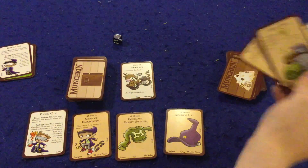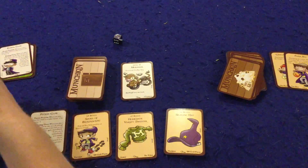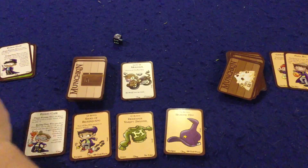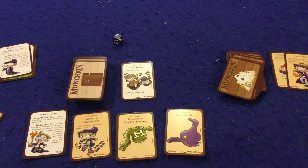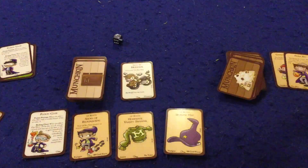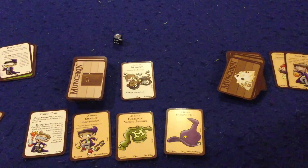Some monsters let you go up two levels — Moldy Mort, for example, gives two levels and five treasures if defeated, but the bad stuff says all your items are moldy and ruined and no one may loot your corpse. Once you defeat a monster, cards get discarded, you go up a level tracked on pen and paper, and you split the treasure. You continue until someone reaches level 10 by defeating a monster — that's the only way to win unless a card says otherwise.